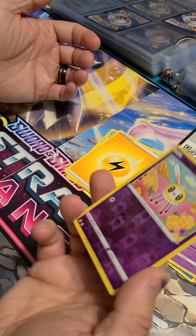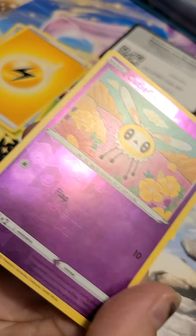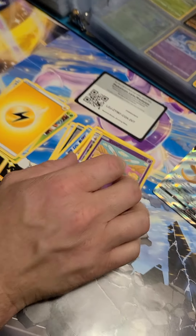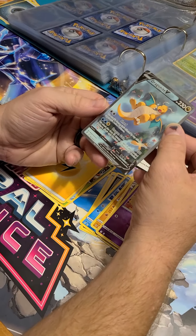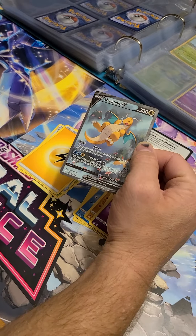Grass. A little fairy. I mean, I hear it's psychic, but it would normally be a fairy. It's a Cutiefly. We're going to go shred our way into putting my Pokemon cards away.